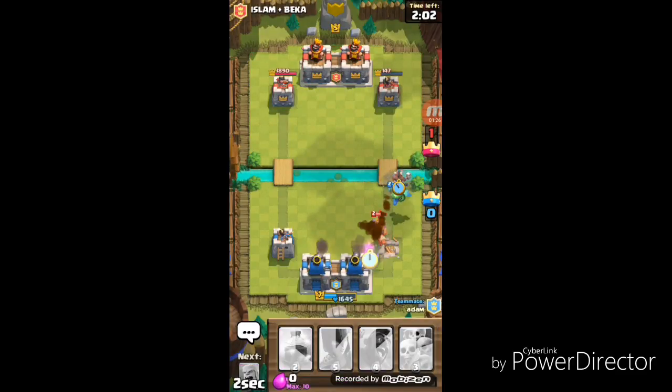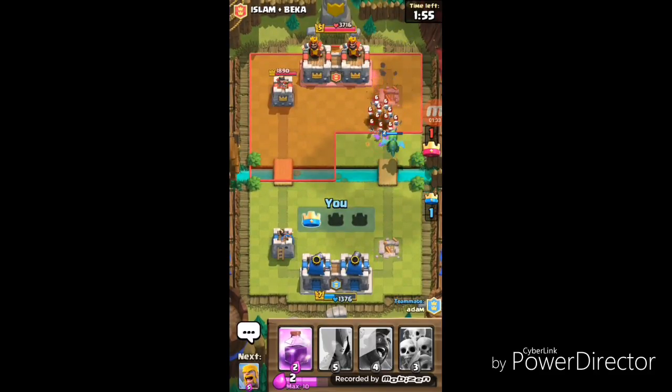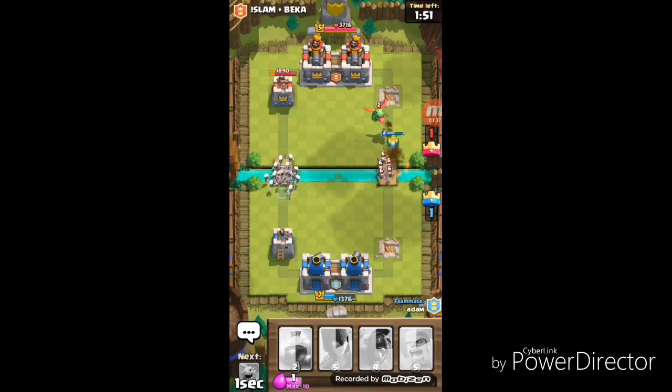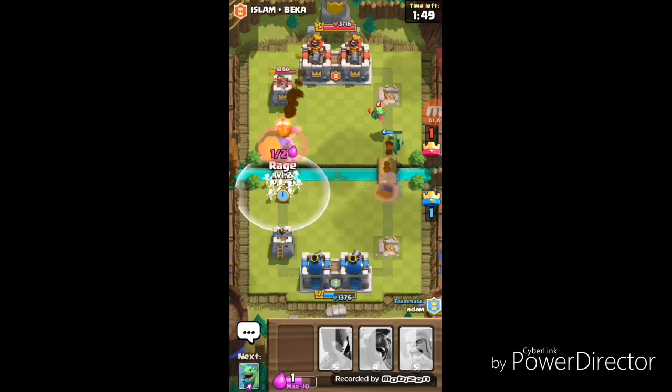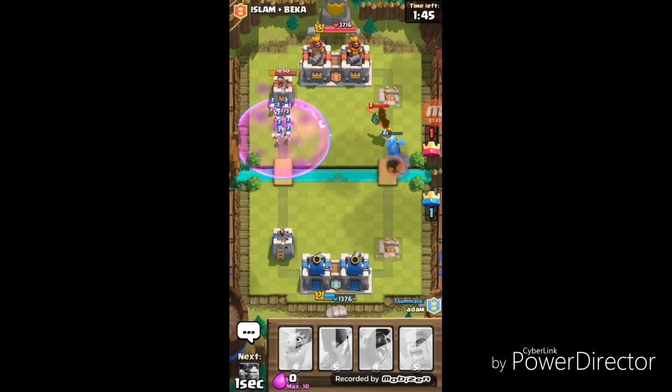I told you my dragon has this. I got that hog rider down. It's going to take out their tower. We are doing pretty good. Yours got taken down.